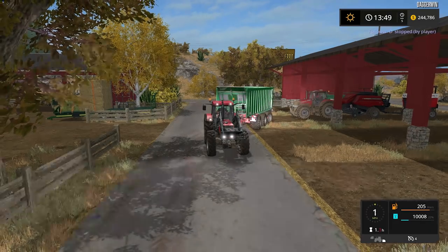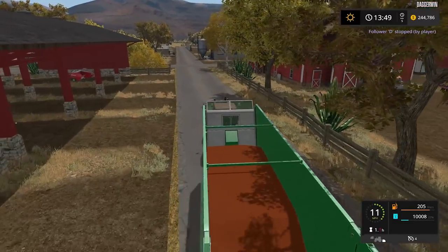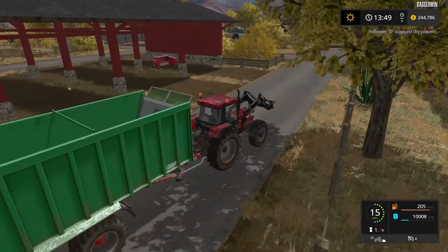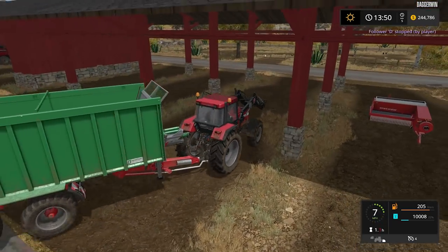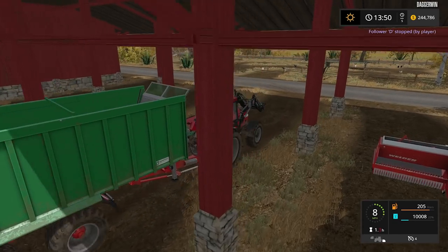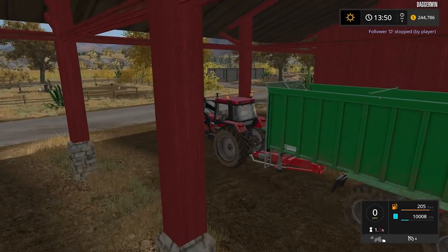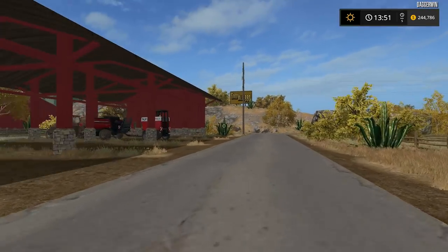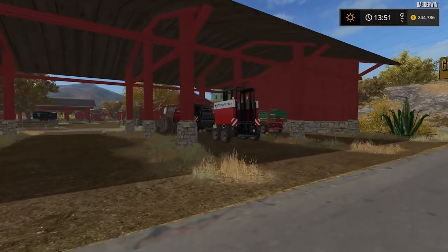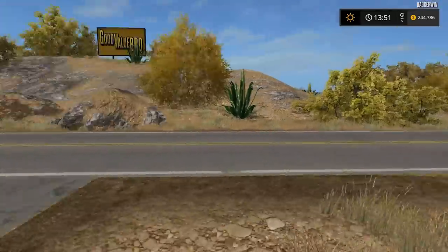Hello everybody and welcome back to the American Outback. We're going to be doing a very quick bit of tidying up first of all - it should last about two minutes. The baler is put away, and this is the Case tractor with the tipper trailer. The tipper trailer has got some seed in it, and I'm hoping to put this straight into the seeder before we actually require the trailer again.